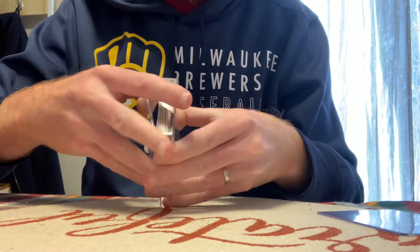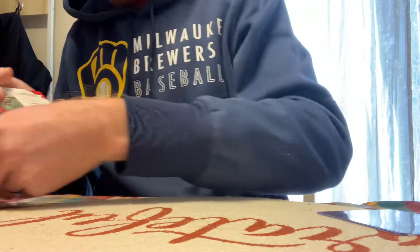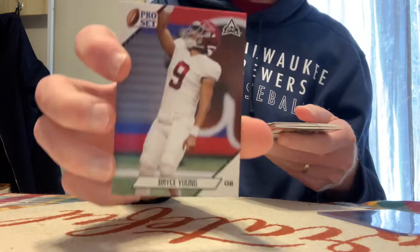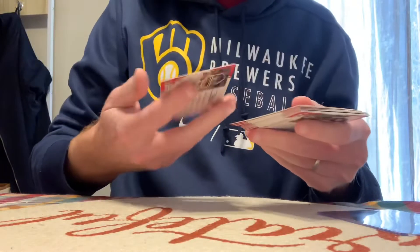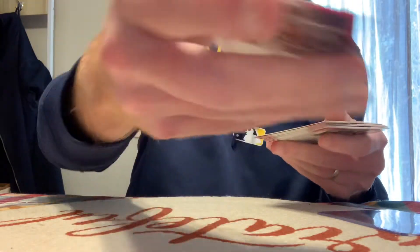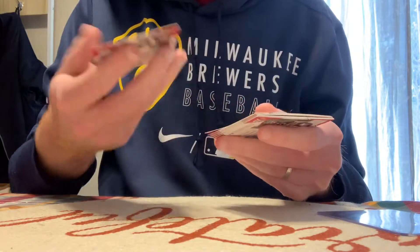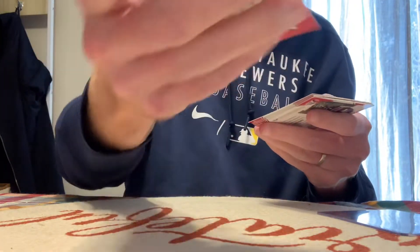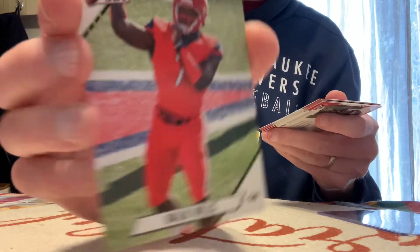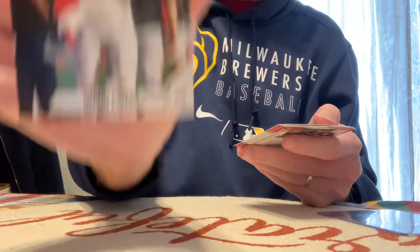It does not appear to be sealed in any way, which is a little disconcerting, but whatever. The base set: Bryce Young, CJ Stroud, Carson Strong, DJ Uiagalelei — I'm sure I butchered that — Isaiah Spiller, Kayvon Thibodeaux, Malik Willis, Matt Corral, Quinn Ewers, and Spencer Rattler.